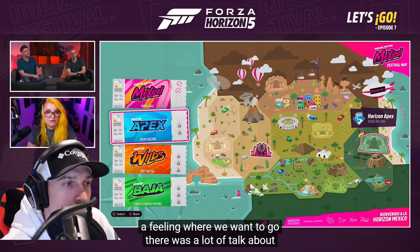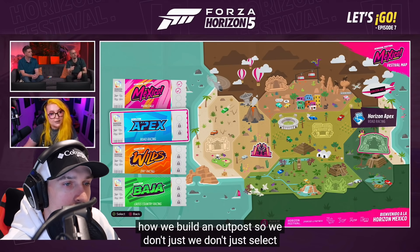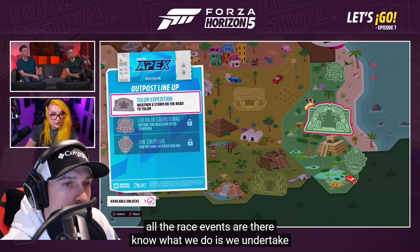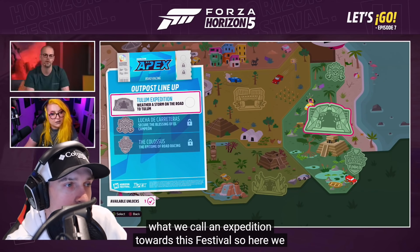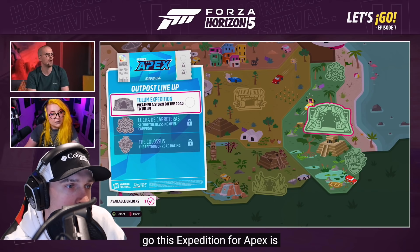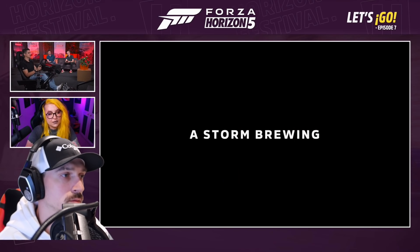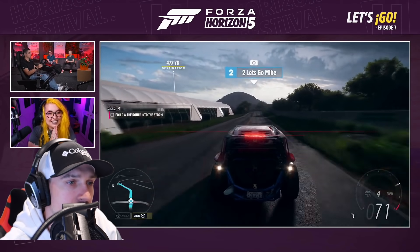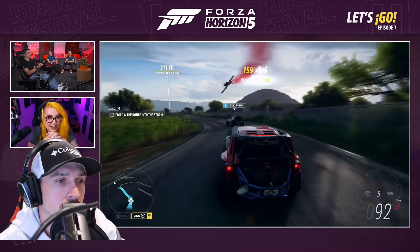Let's talk about how we build an outpost. We don't just select Horizon Apex and have it added to the world — what we do is undertake an expedition towards that festival. This expedition for Apex is the Tulum expedition — 'Weather a Storm on the Road to Tulum.' We start this and an expedition becomes available to take part in. Here we go — away we go. We've got a plane following around the game. Follow the route into the storm!